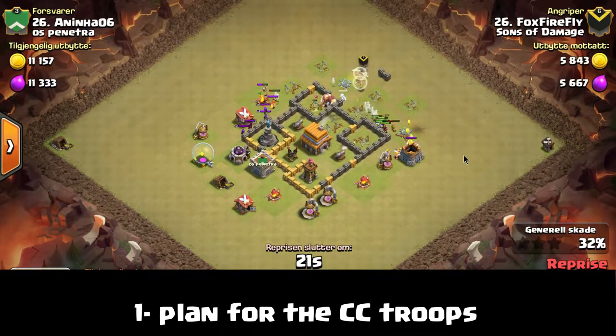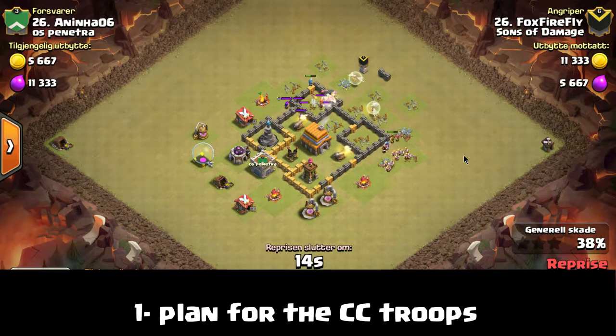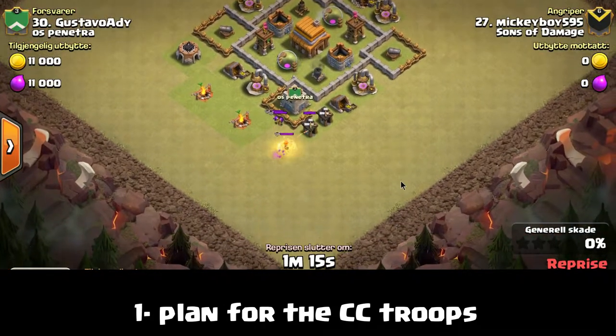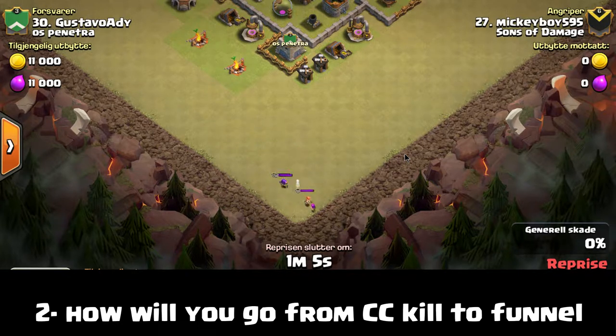Instead of looking at the base thinking, I'm going to drop my troops here and go for the town hall in the middle — instead of that narrow perspective — you'll get a much broader perspective on the different things you want to accomplish in your attack. Once you start thinking like that, you'll understand what it takes to do three-star attacks and you'll start trying to accomplish objectives before you even start. That last attack was a great example of building the wrong army, where they dismantled the clan castle troops wonderfully.